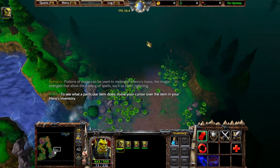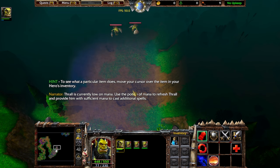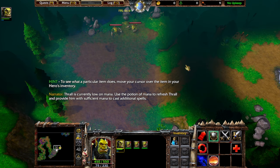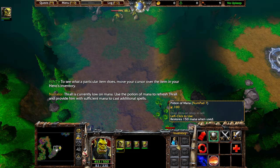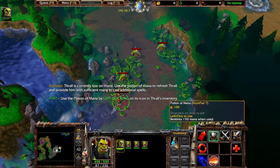Mana is spell energy. Thrall is currently low on mana. Use the potion of mana to refresh Thrall and provide him with sufficient mana to cast additional spells.